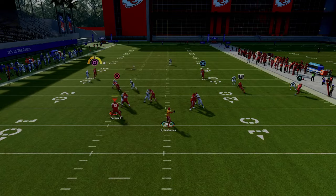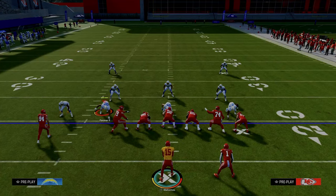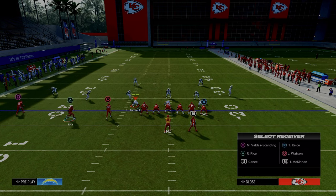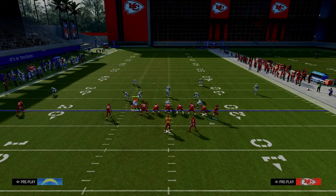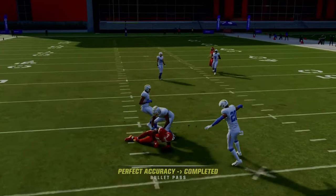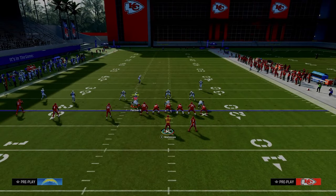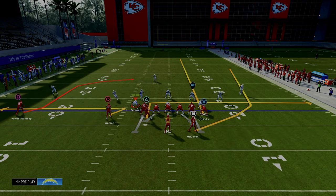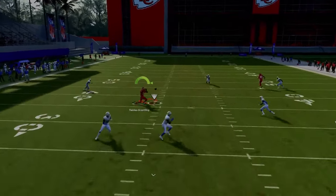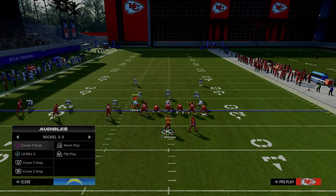This post route is one of the better routes at consistently giving you a read between man and zone coverage — it can actually beat both coverages. First, I want to show this route against zone. When he cuts to the inside, you throw it. The zig route pulls the yellow zone defenders down and creates a window to throw it behind the yellow defenders and the curl flat defenders. This is one of the only post routes that works consistently against every coverage. Here's cover three — the yellows aren't going to defend it. We can throw that against cover three, we can throw that against cover four.